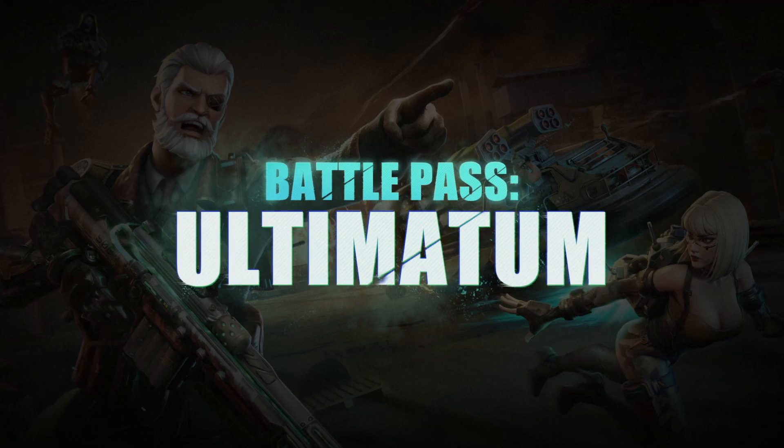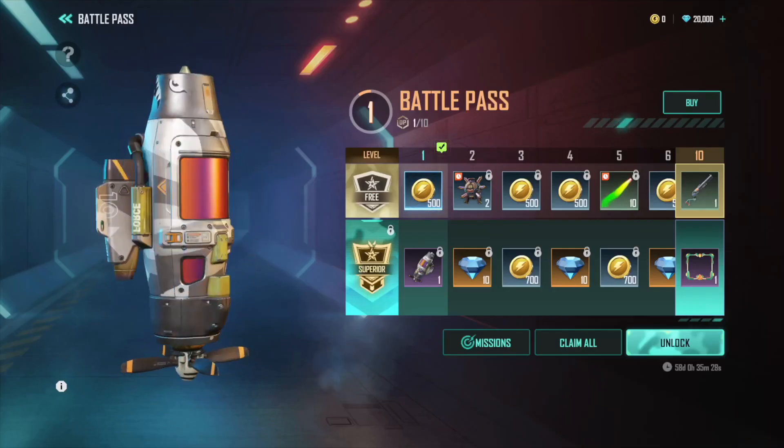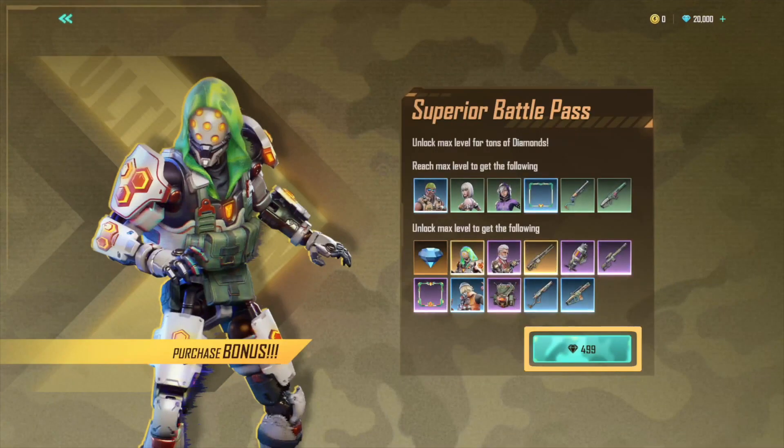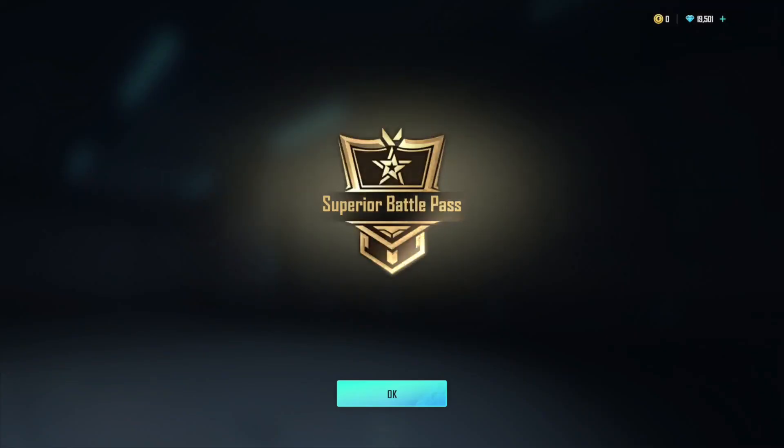We've had a lot of support since the Battle Pass went live. Starting from this Pass, the price has been reduced from 999 to 499 diamonds, so Survivors can now purchase directly using diamonds.